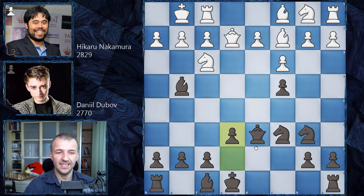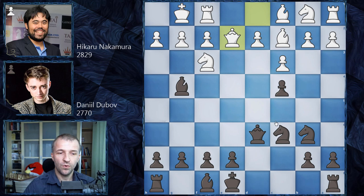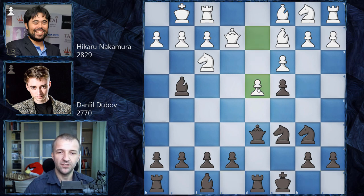Also e6 doesn't look really great because now white has time for something like b3. This pawn would be under attack and the rook gets a semi-open a-file to play — a really good position for white to continue. So instead, Dubov plays queenside castling, and now d4 is still not possible because if Hikaru plays d4 we would have c takes on d3, losing the piece — that would just be lost for Hikaru Nakamura.